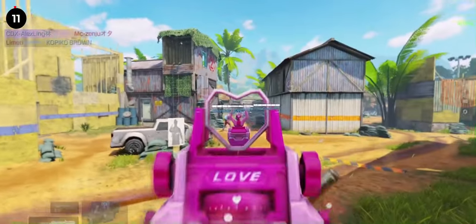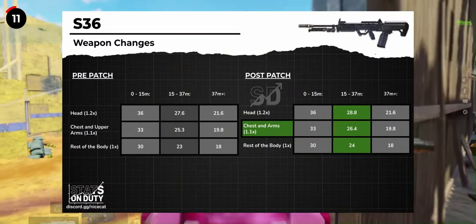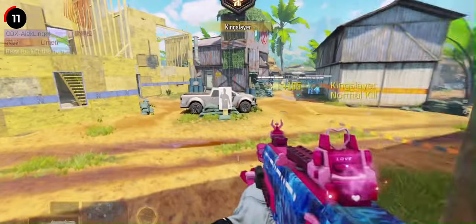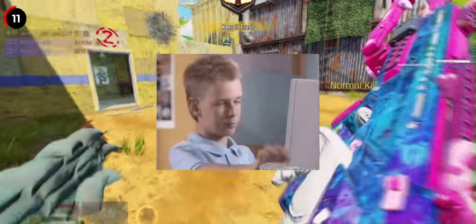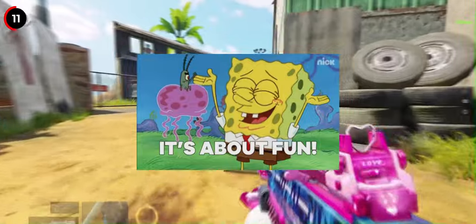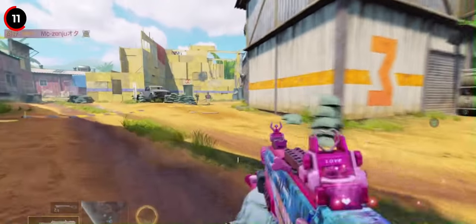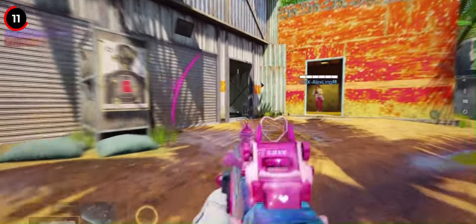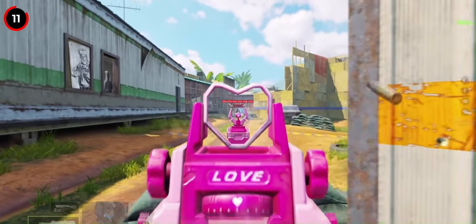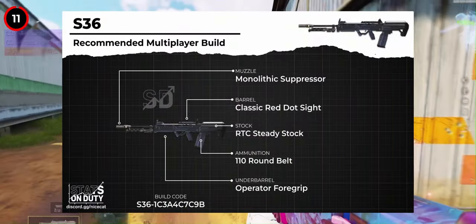Another LMG receiving a significant buff is the S36. It receives a damage increase in its second range, going from 23 to 24, along with a 0.1 multiplier boost to the lower arms, matching it with the upper arms and chest at 1.1. With these adjustments, the S36 can now achieve a four-shot kill up to the second range, landing two out of four shots to the entire arms or chest. With attachments, this range can be extended to almost 54 meters, making it very competitive, especially in multiplayer. This same change will also apply to Battle Royale, where the S36 is already considered the strongest full-auto weapon. This buff will make it even more formidable, with the potential to kill in 880 milliseconds for up to infinite meters if 5 out of 12 shots land above the legs — for context, that is the time to kill of the AK-47 at point blank. We can anticipate the S36 gaining more popularity, marking the first time in four years that it will be competitive again in multiplayer.